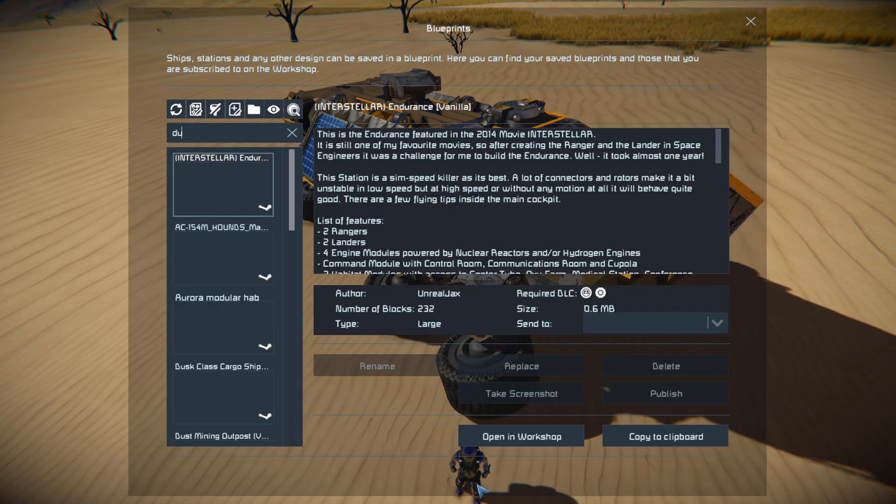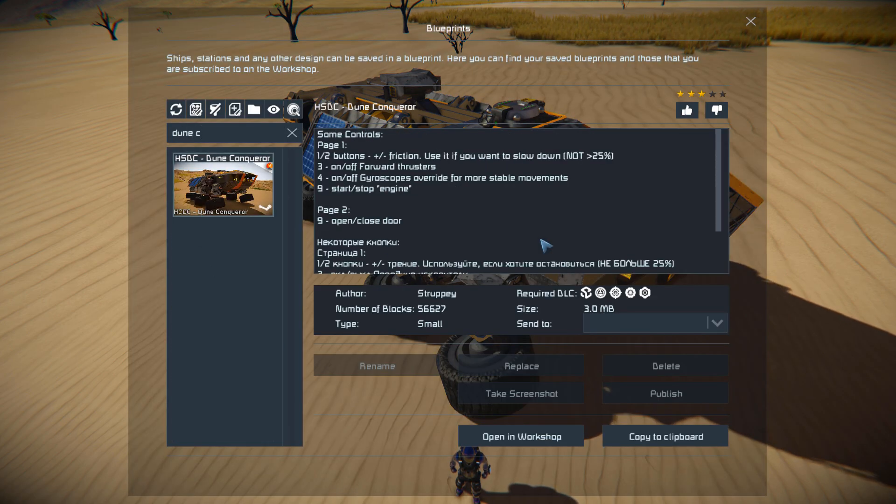Pressing F10 and finding the Dune Conqueror in the spawn menu. This thing is 56,627 small blocks but does use the Sparks of the Future, Heavy Industry, Warfare 2, Wasteland and Deck of the Block number 2 DLC packs.